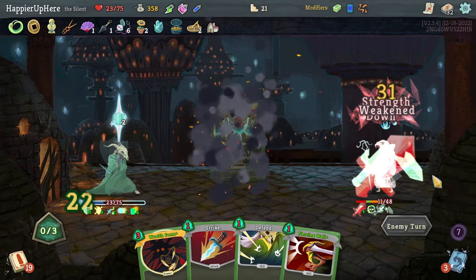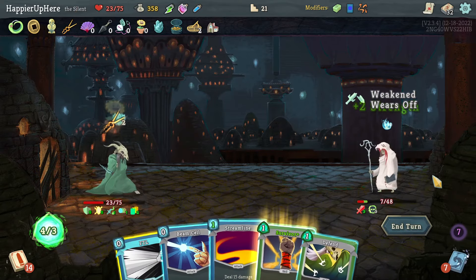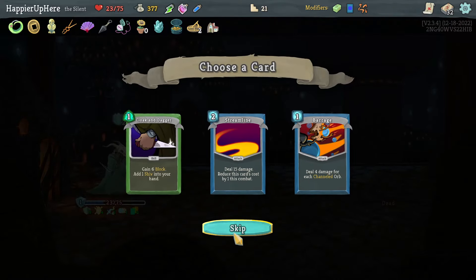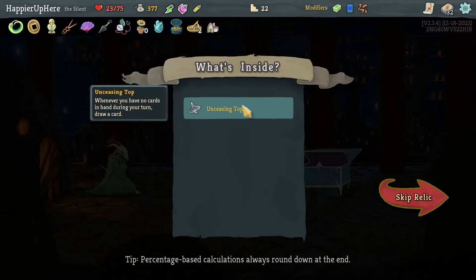Might as well do Malaise for fun. I should be able to kill with a Streamline — beautiful! Streamline, Barrage, Coconut — I already have these two, I really don't need Barrage. I'll skip all of these. Got Unseen Totem: whenever you have no cards in hand at the end of a turn, draw a card. I have to remember that — I keep forgetting.